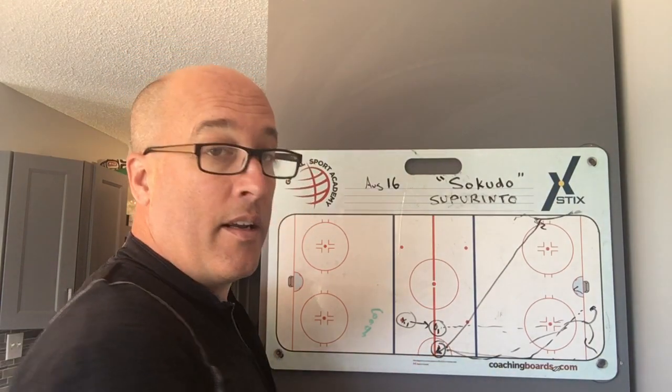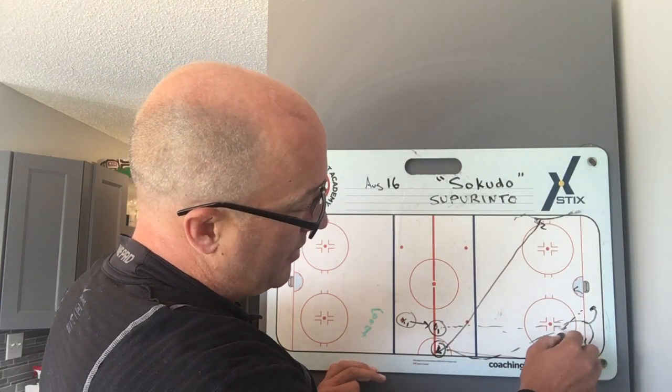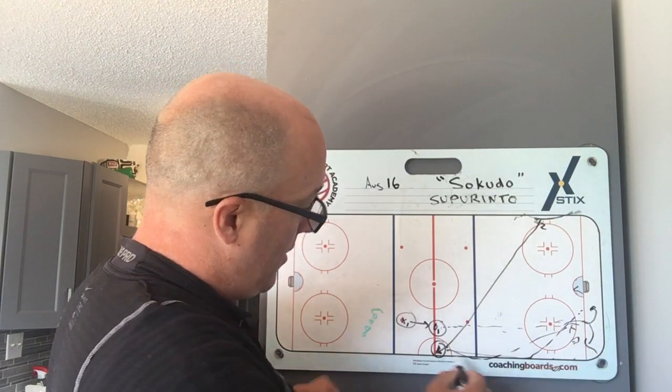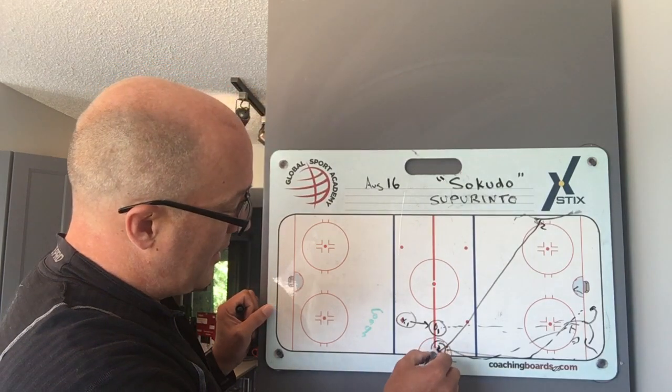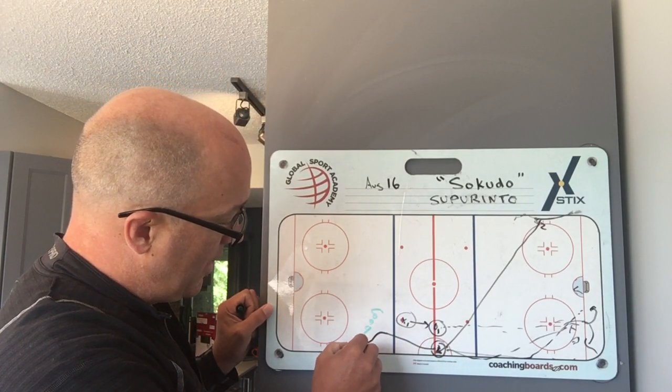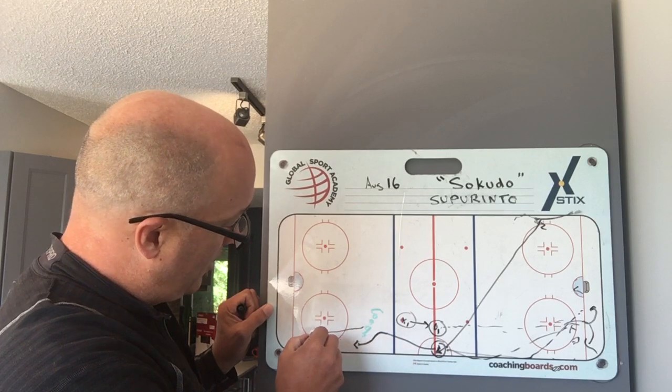This player here is going to be way ahead of these two players. The forechecker will be down here, the defender that's made the breakout, but he's going to sprint hard down this ice — inside to the coach, an outside drive. The coach can kind of push him back to the corner here.